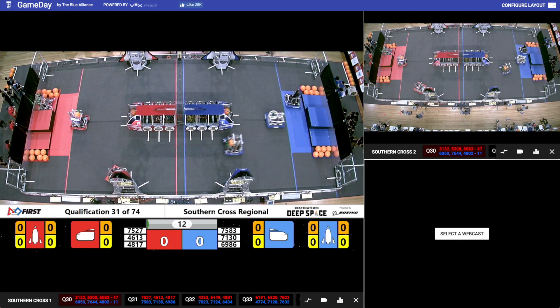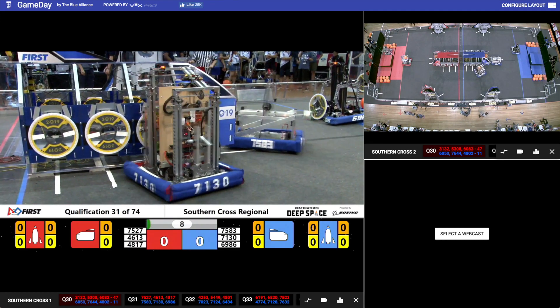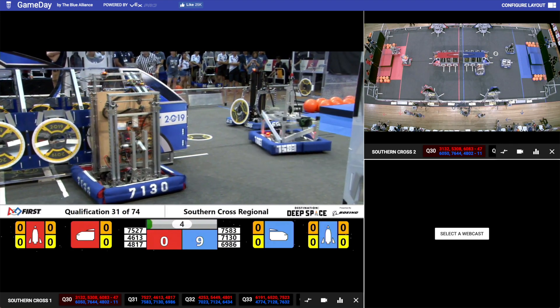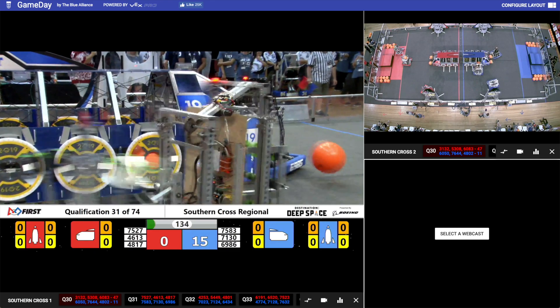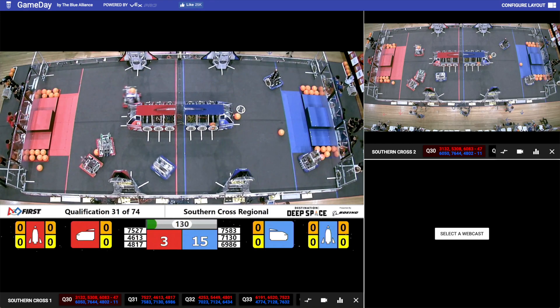And we're into the sandstorm period. Barker Redbacks coming off the Red Hab, trying to get the hatch panel on the rocket. On the Blue Alliance, 7583 there — Elonera Embers just missing with the hatch, not quite scoring it. The sandstorm period is over.